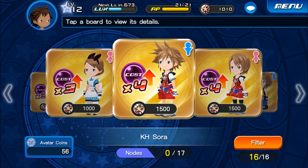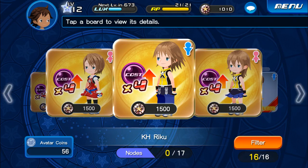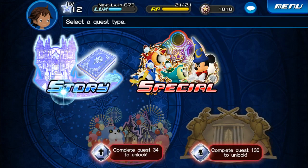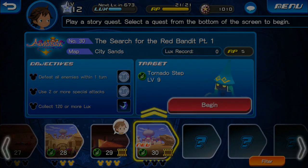So it's 1500 there. I'm gonna come back for that. Let's go straight to the quest. So let's go to story mode and the next story is 'The Search for the Red Bandit Part One.' Let's go ahead and begin here.